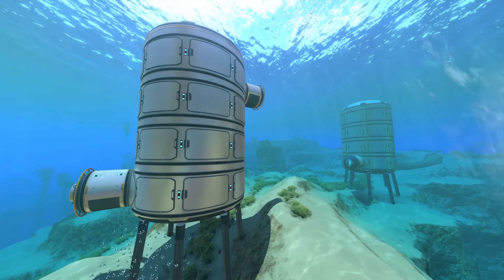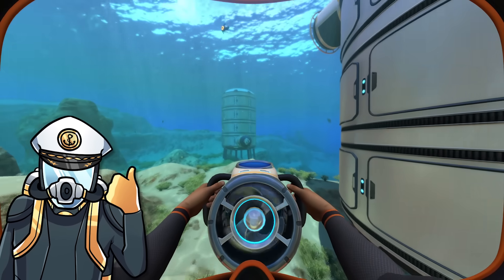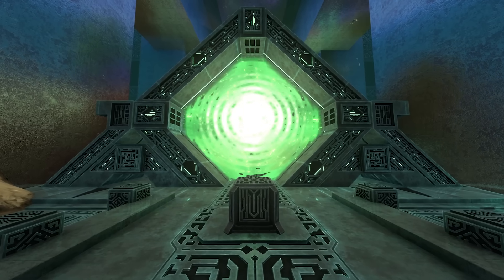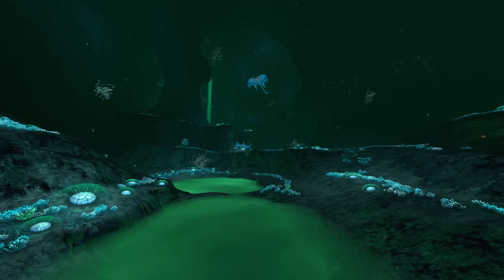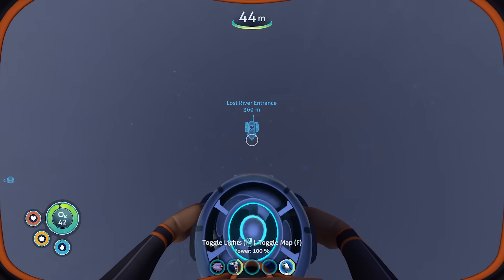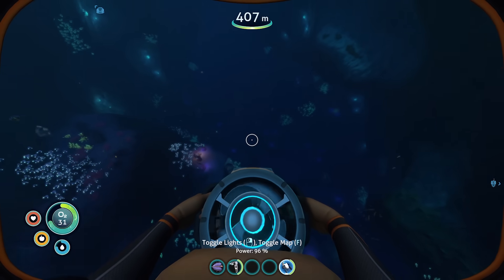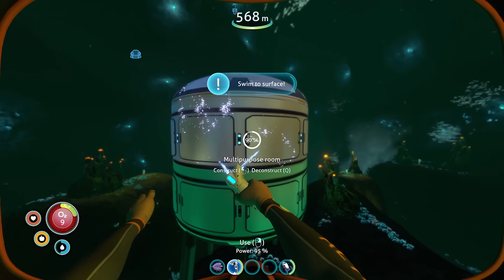I wanted to place the outposts far enough apart so I didn't have to make too many of them, but also close enough that I wouldn't struggle to reach my next safe house. Without teleporters, I was going to need to complete each trip in reverse to make it back to the surface. I began by descending the 400 or so metres to the lost river entrance, and after heading a little way inside, I placed down two multipurpose rooms which would form my first outpost.